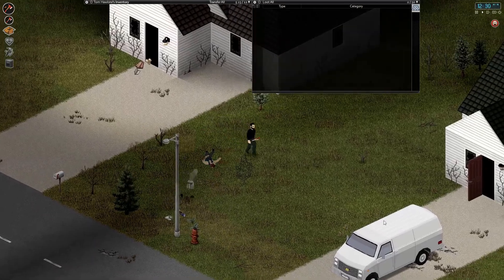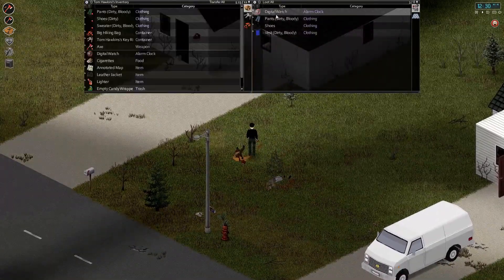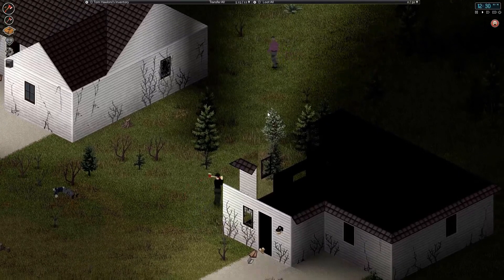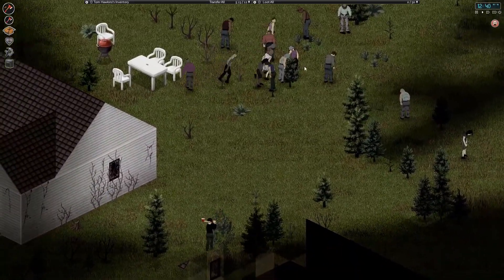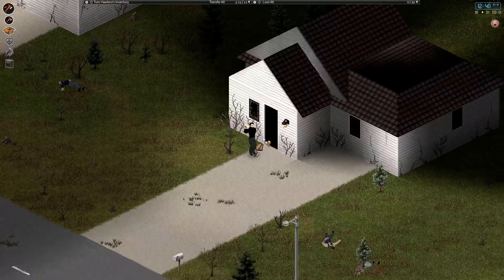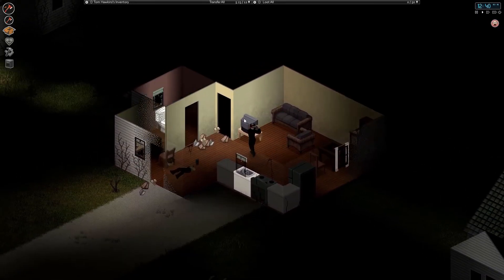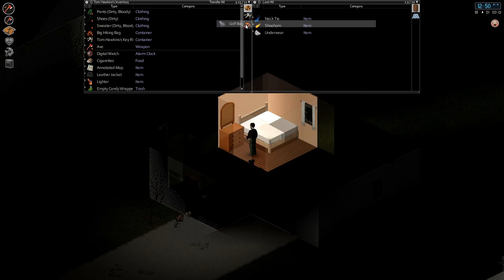Wait a second — wasn't our starting house around here? I'm pretty sure it is. That means I ran in a big circle looking for a house and we settled in next door basically. Let's slowly attract them to clear out the neighborhood. We'll just chill out in this house — come here, I know there's two of you in here. Turn off that damn TV, where did the other one go?